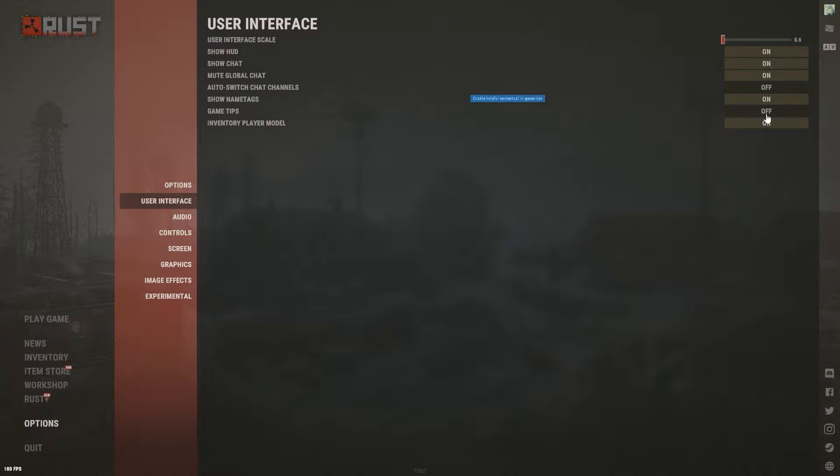Game Tips: turn this off — it's Rust, you don't need game tips. Make a bow, make a DB, make a play. Inventory Player Model: have this on so you can see your character's armor and what you're wearing more easily.